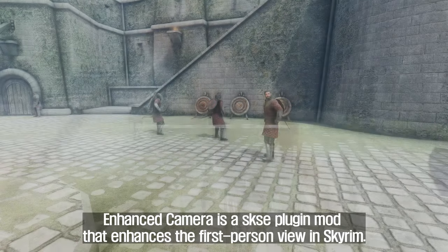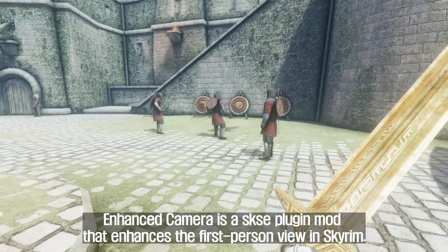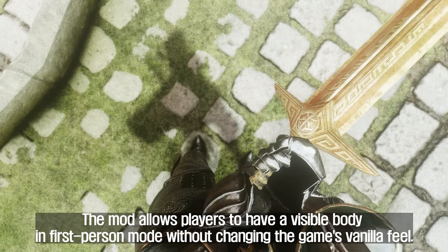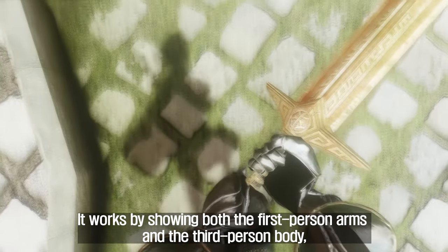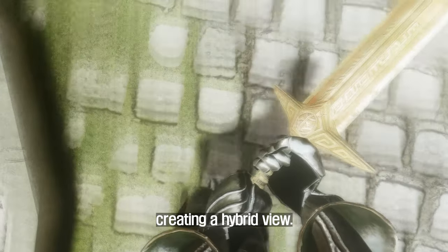First, Enhanced Camera. Enhanced Camera is a SKSE plugin mod that enhances the first-person view in Skyrim. The mod allows players to have a visible body in first-person mode without changing the game's vanilla feel. It works by showing both the first-person arms and the third-person body, creating a hybrid view.